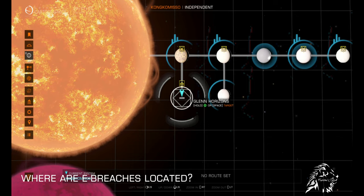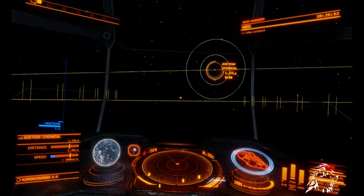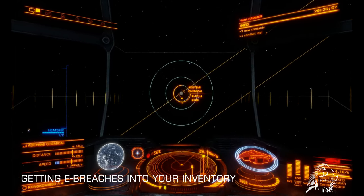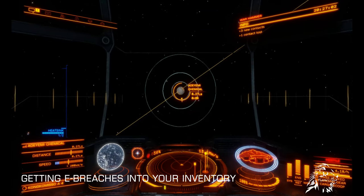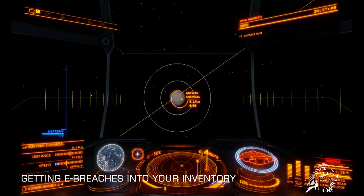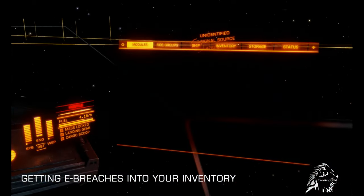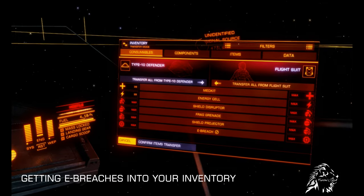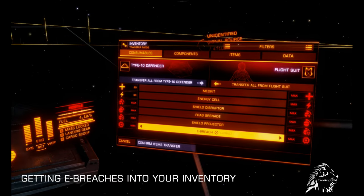An example can be seen on screen now. Remember that eBreeches are a prohibited item and they must be intentionally put in your inventory. This can be done within your ship — just go to Storage, Transfer, and to the Consumables tab, and then add eBreeches to your suit's pack.